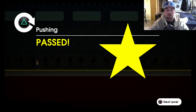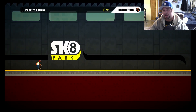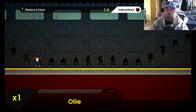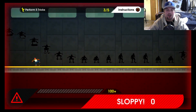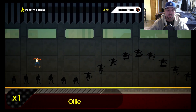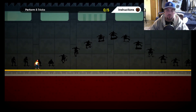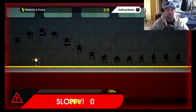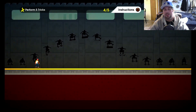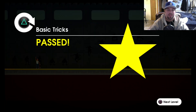So we're starting off on the tutorial. We passed pushing. Basic tricks — use elastic to launch tricks. Hold elastic down to prepare a trick, let go of elastic to launch the trick. We're doing sloppy landings right now, which isn't good. We got to get a perfect. Now we need to perform five tricks — doesn't matter if it's sloppy or not. We get no points for sloppy landings eventually, so we're going to have to work that out. We're just trying to hurry up and get through the tutorial. Basic tricks passed.